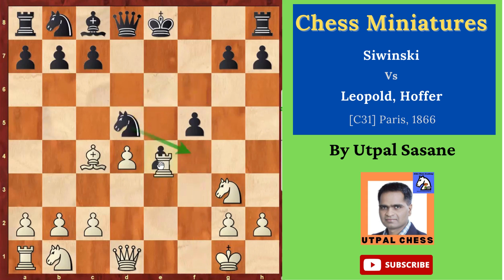Rook takes e4 — a very good sacrifice. Then f takes e4, and then queen h5, check.